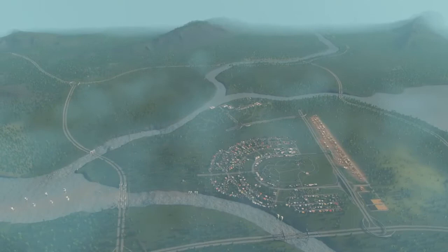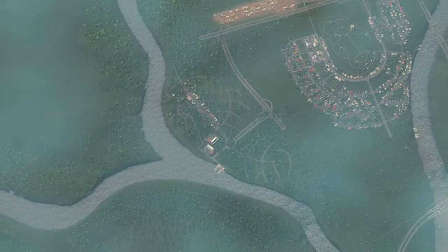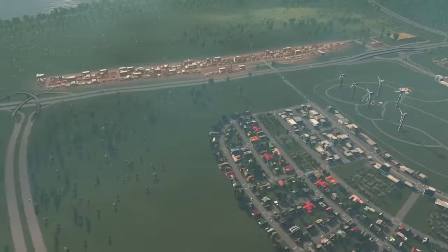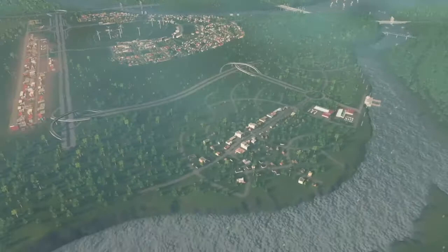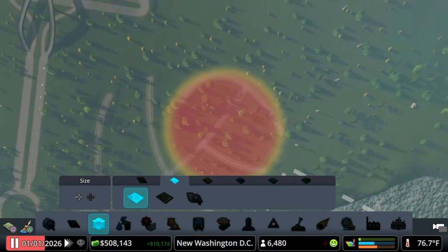Welcome back to CCSC and our new Washington DC build on the Green Plains map. In the last episode we built this small fishing village, and we are going to grow it in this episode. Please like, share, and subscribe. We have an industry area behind the highway, a long commercial district, and residential surrounding on all sides. We started a new township and we're going to section it off into its own little town.